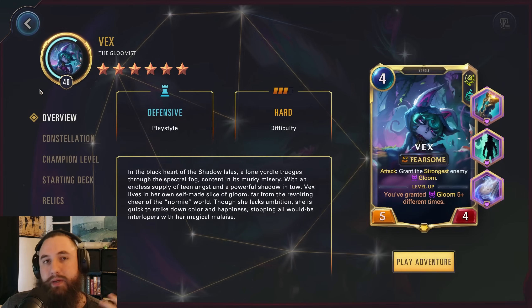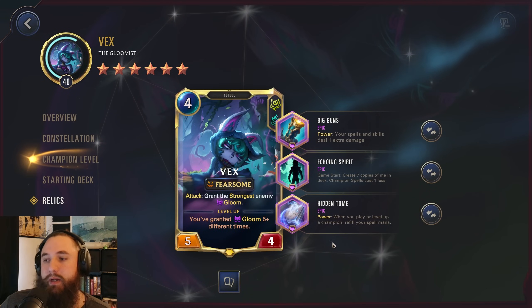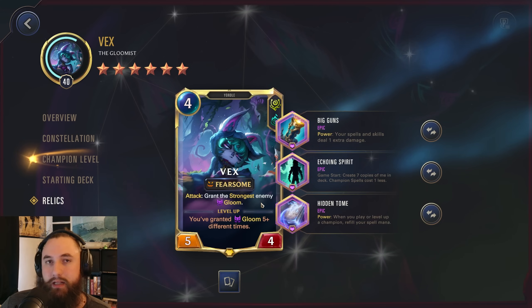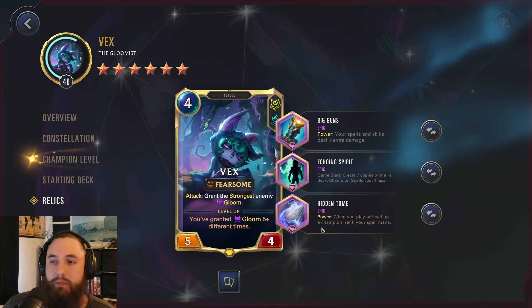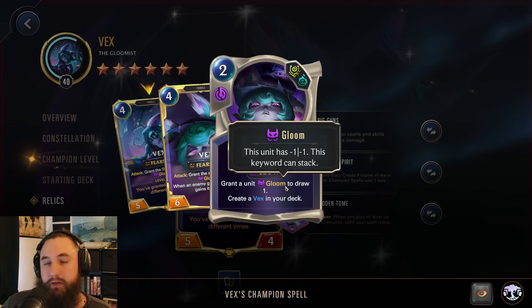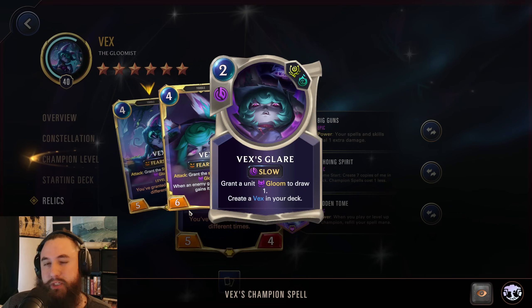For the build today, we're going with Big Guns, Echoing Spirit, and Hidden Tome. It's a very general build with Vex — very simple, giving you a lot of powers. Even if your Vex isn't on the board, you're still getting a lot of bonuses. With Echoing Spirit you're probably going to get your Vex, Big Guns giving you some extra damage and more Gloom from your second star power. Hidden Tome lets you play more spells, and with Echoing Spirit we can play a bunch of Vex's Glares, giving us more Gloom application as well as extra draw.